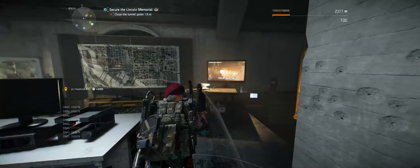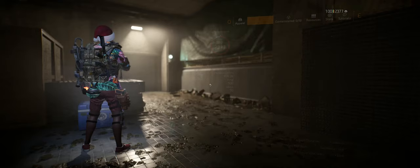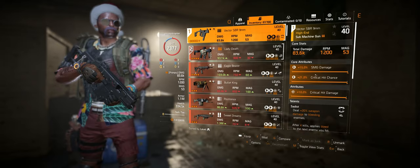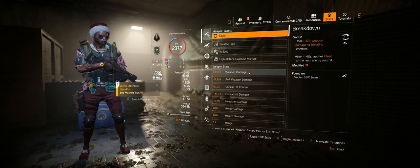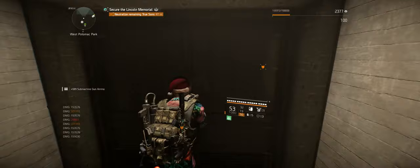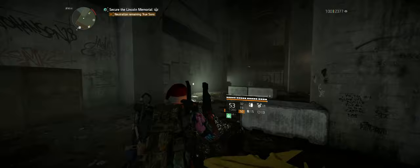I don't know what you guys think — I'm not sure if I like this better than my True Patriot build or my exotic backpack build. It's kind of fun so far. I'm trying the Victor SBR 9mm — good hit chance, crit damage with Sadist on it. We're sitting at 60% crit chance, 141 crit damage — that's a lot of damage. 70% headshot damage. Of course there's armor on kill too with this build, and Bloodsucker.